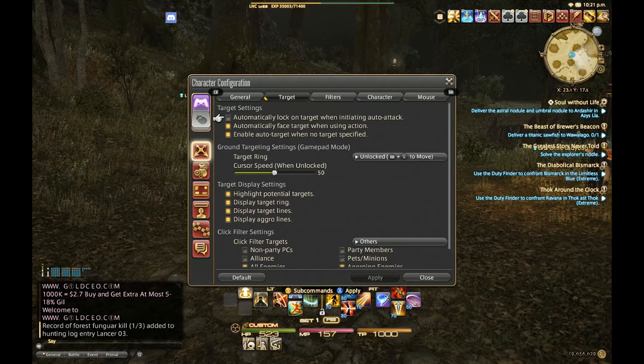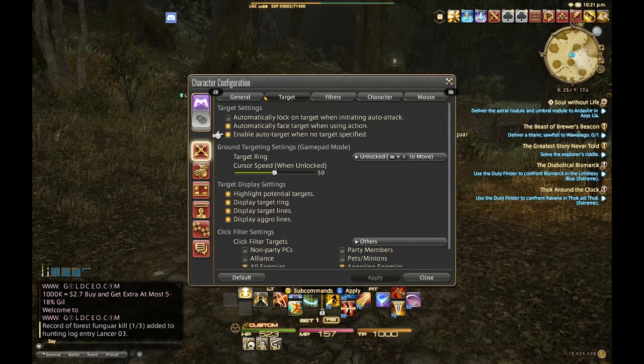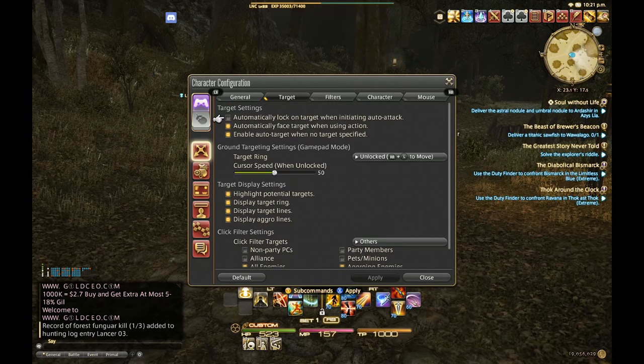It might be on by default — I recommend going and checking that out. The other two options you'll see are 'Enable auto target: no target specified' and 'Automatic face target.' I recommend keeping those on. They're quite nice. And you can see your ground targeting options there as well.